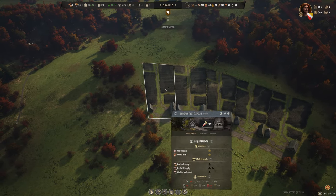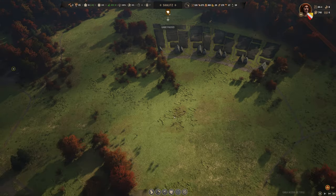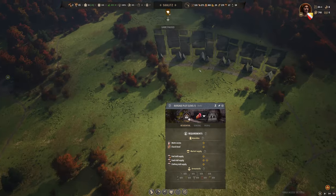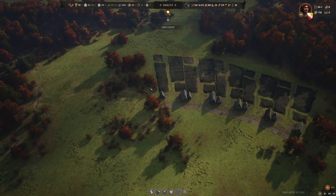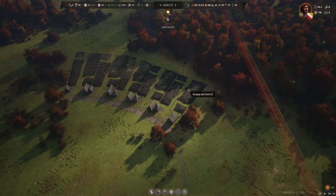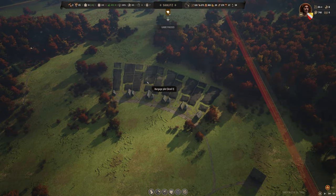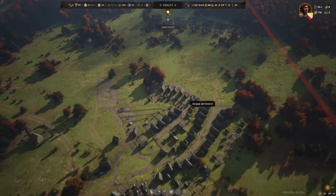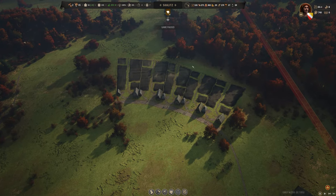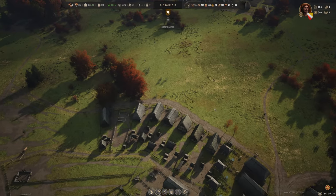Two caveats: after the chicken coop, prioritize the goat shed, then vegetable garden in that order, because the vegetable garden is seasonal — it only produces in summer — whereas chicken coops give eggs all year round. Also, vegetable gardens need a large plot of land to be very profitable, so set up burgage plots with large lands dedicated to them.